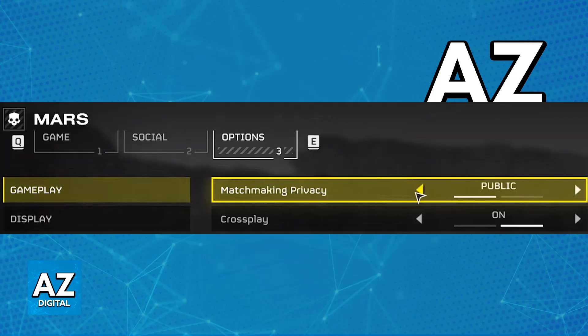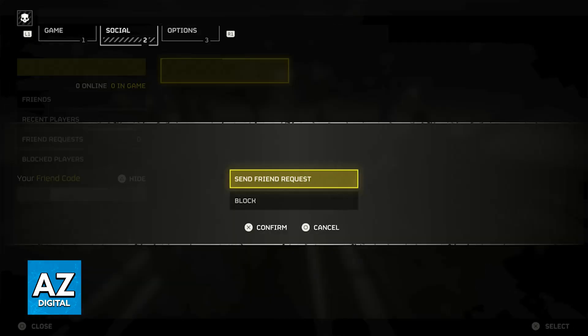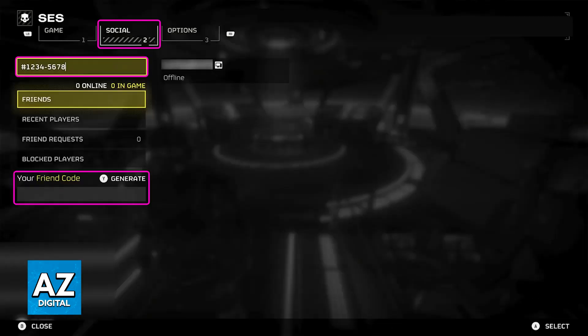Once crossplay is enabled, you would begin by going over to the social tab. The way that crossplay works in Helldivers 2 is that you will be able to share your friend code with others. Regardless of the platform where they are playing Helldivers 2, they will be able to use your friend code to send you a friend request or vice versa. Once both of you have added each other, you will be able to select them before boarding into a mission and invite them to a party.